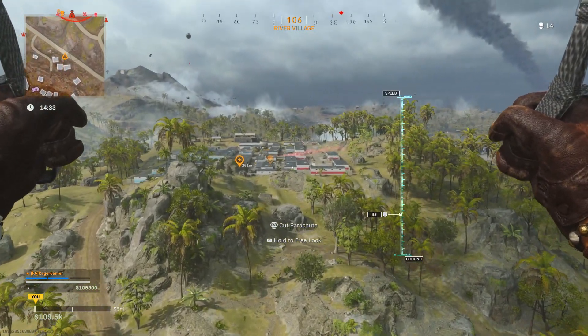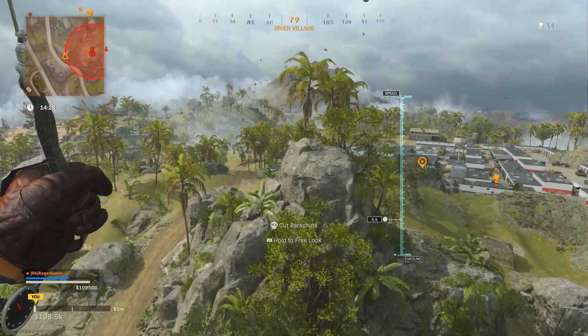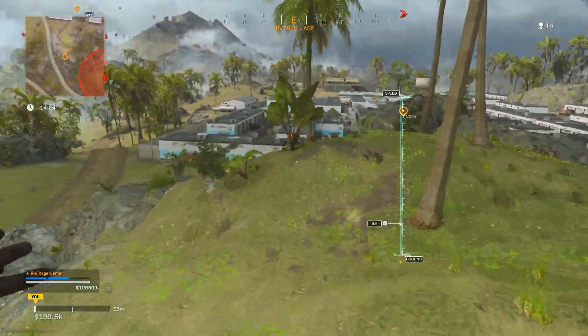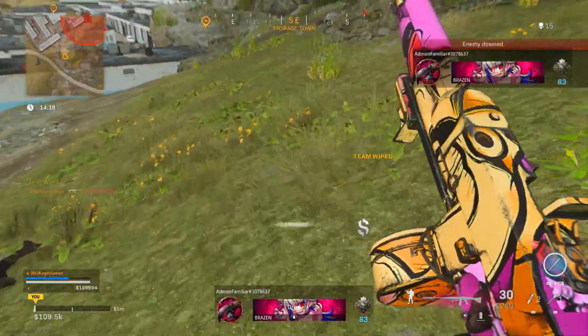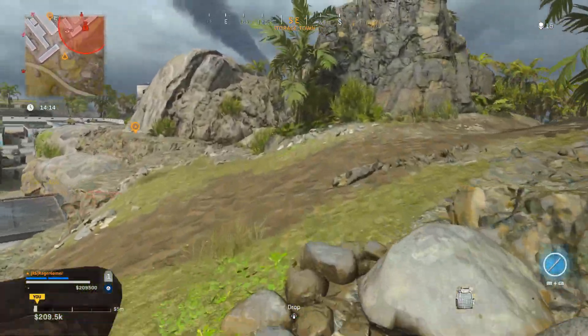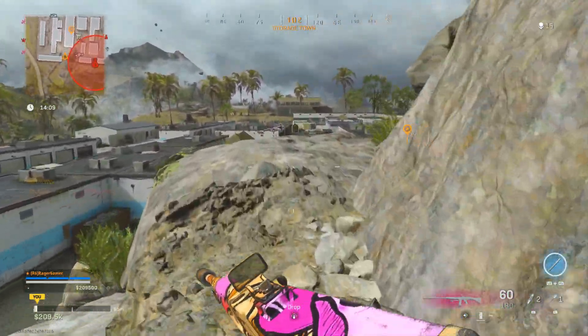For equipment, ignore the lethal slot and use a Stim Shot as your tactical to heal yourself. For the field upgrade, Tactical Insertion is useful so you can choose your respawn point, especially in solos. Otherwise, Stopping Power rounds are great for increasing bullet damage and winning close-range gunfights faster. For map and mode, Plunder is best — it has lots of enemies in hot spots, custom loadouts, no gas clouds, and infinite respawns.